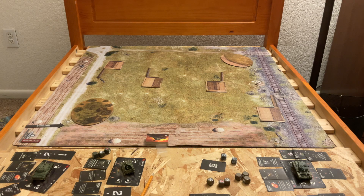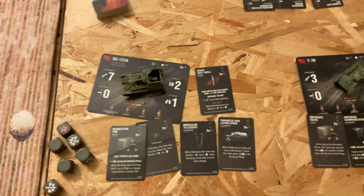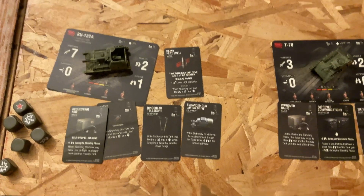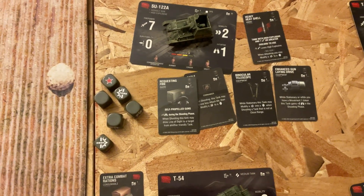We'll take you through our upgrade cards and then we'll be back fully deployed. For the Russians, they'll have the S-12A. It'll have the heavy heat shell, enhanced gun laying drive, binocular telescope, eagle eye, and requesting fire.